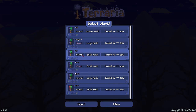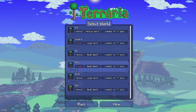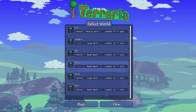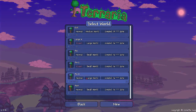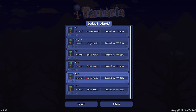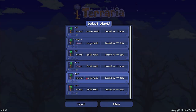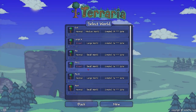So for example, if you make a normal small world, it will be exactly the same world as an expert small world if you're using the same seed. Obviously, if you make a large world on the same seed, the large world will be different because it has to generate a completely different, larger world. So even if you use the same seed, it will be different to a small world.